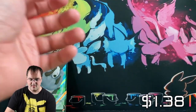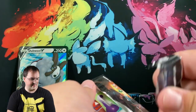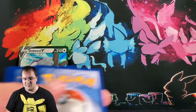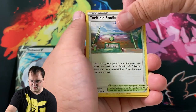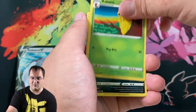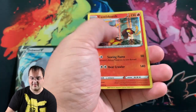We're doing pretty solid with these Champion's Path packs — three hits in five packs. I've noticed that all the double packs have the code card flipped the other way. I wonder if that means they were printed or packed somewhere else than the special pin box, or maybe they changed their mind halfway through. Water Energy and a Scent of Scorch.